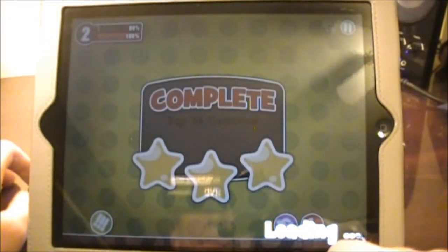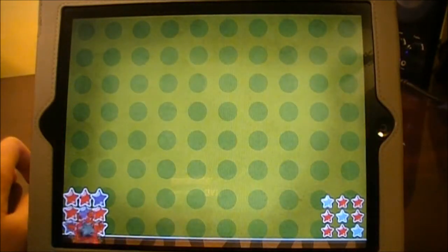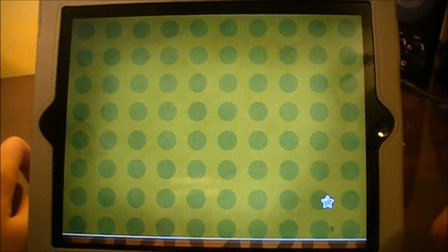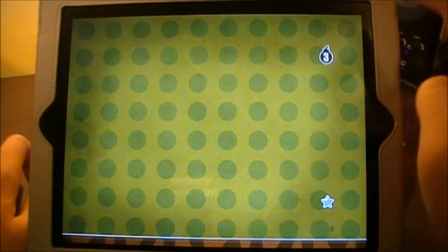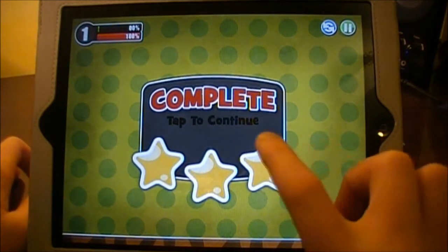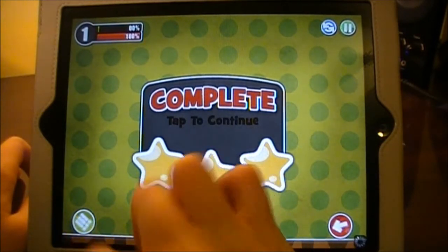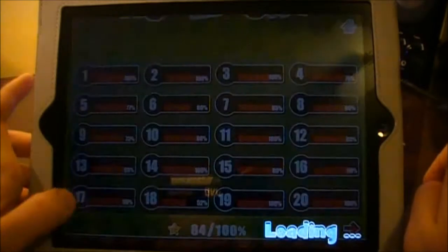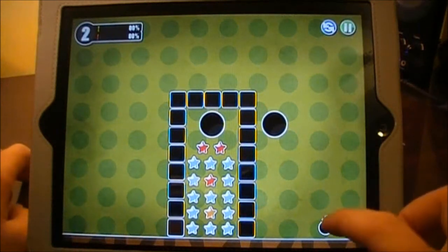Level 2 is not very challenging at all. You can see I deliberately left one out to show you. You can move the bomb all over — you have 3 seconds before the bomb explodes and you can throw it any direction. As you move on throughout the game it does get a lot harder, which I will show you now.